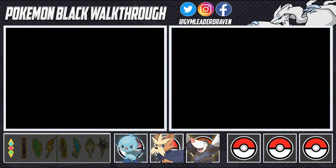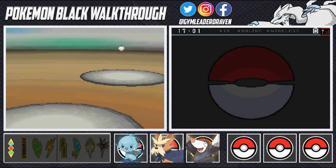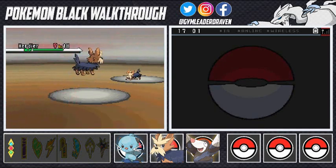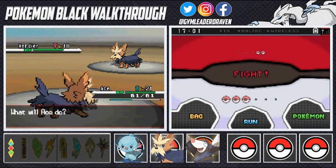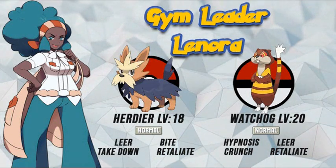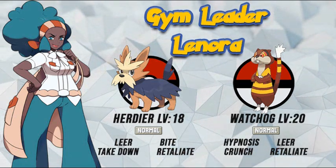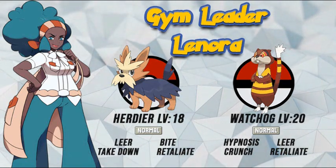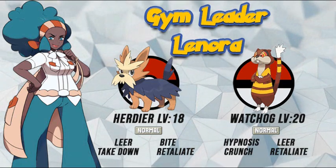Welcome — the director of the Nacrene Museum and Nacrene City gym leader, Lenora! 'Challenger, I'm going to research how you battle with the Pokemon you've so lovingly raised.' Gym battle number two against Lenora. She comes out with her Herdier — female versus my male Herdier. Her Herdier has Intimidate, which lowers my attack. She starts with a level 18 Herdier — it knows Leer, Bite, Take Down, and Retaliate. Very physical.